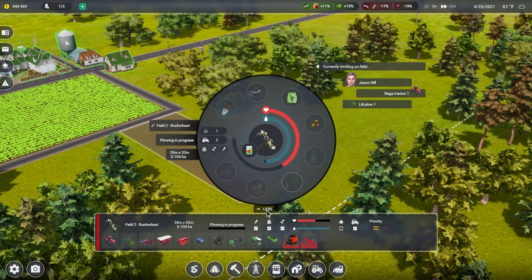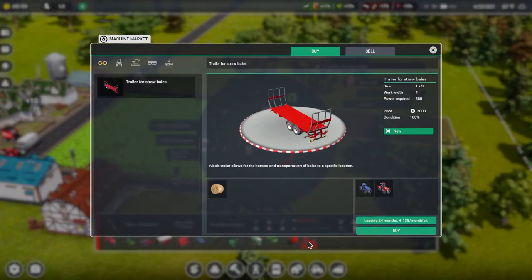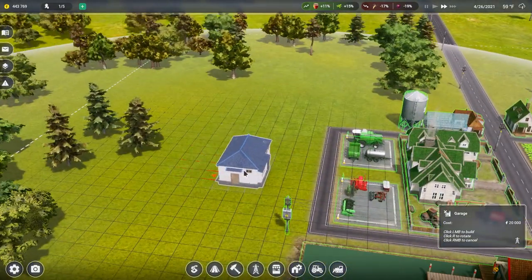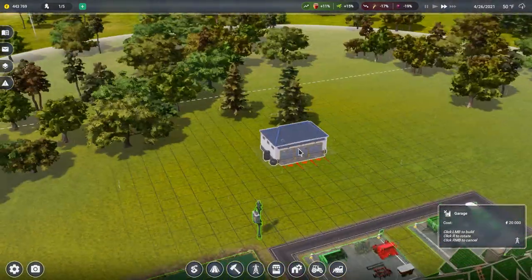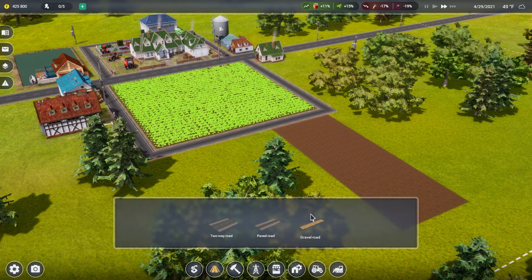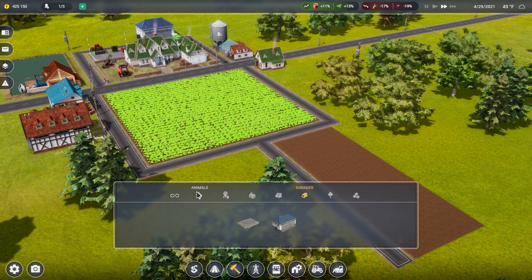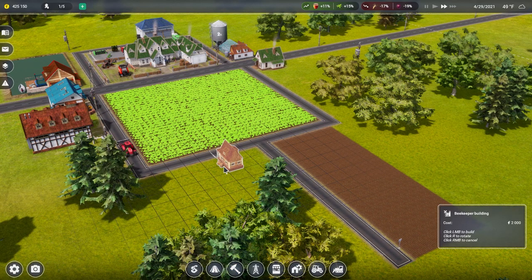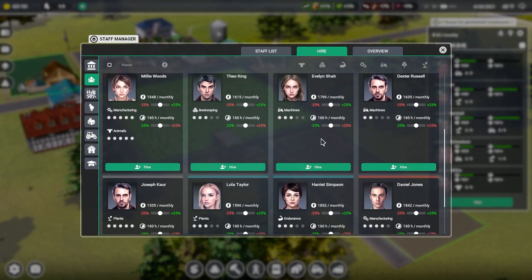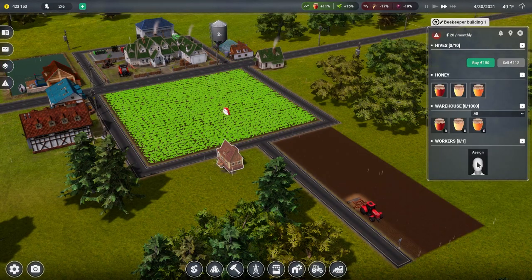I want to have a huge field - a nice large field. We're going to plant some buckwheat. We got to buy some certain items. This is a giant trailer which means I'm going to have to purchase another garage, which I actually like. So now that's planted and all set up - we're going to put another road here. Let's get ourselves some animals - get the bees! They're everywhere. We'll hire a beekeeper - someone good with beekeeping and endurance, gotta have that endurance.